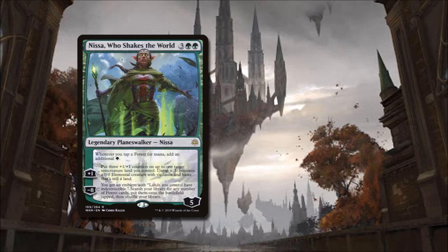She has a static ability that says whenever we tap a land for mana, we add an additional green mana. If we plus 1 her, we put three +1/+1 counters on up to one target non-creature land we control, untap it, and it becomes a 0/0 elemental creature with vigilance and haste that is still a land.